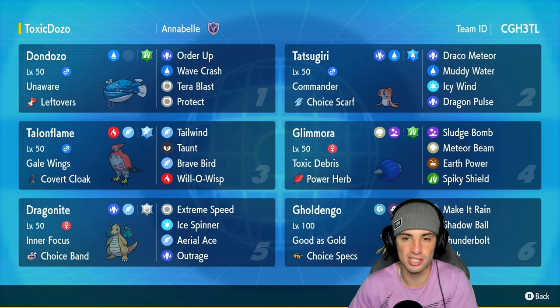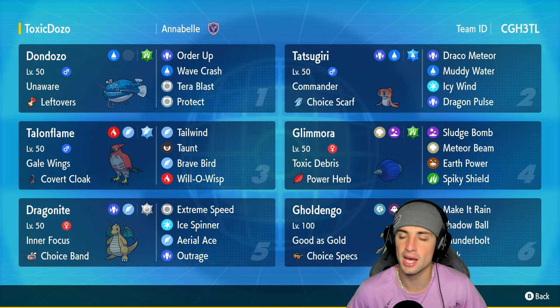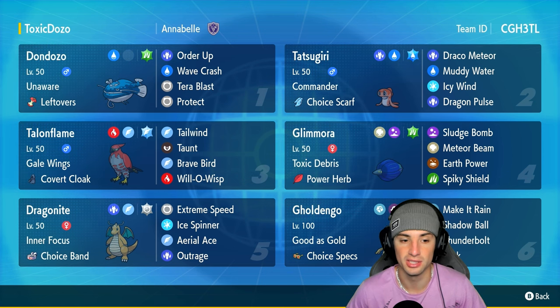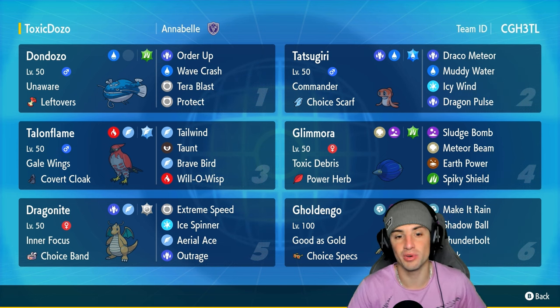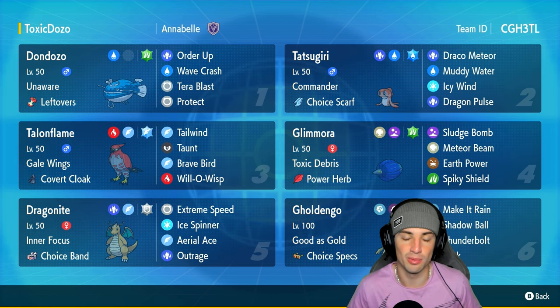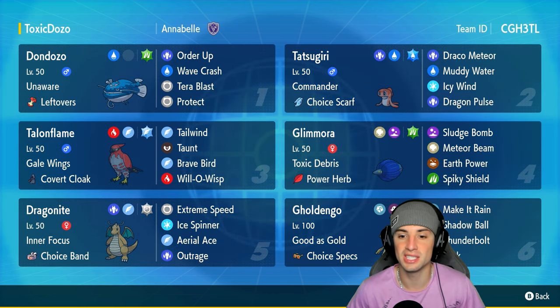For speed control on this team we have Talonflame, which does big-time damage and can outspeed with full HP due to its Gale Wings ability. It's got Covert Cloak as its item with Tailwind, Taunt, Brave Bird for STAB damage, and Will-O-Wisp so we can burn physical attackers.